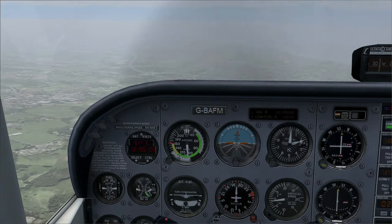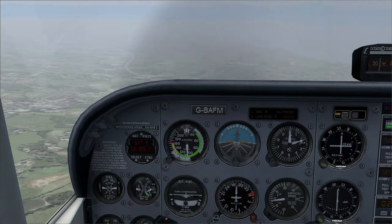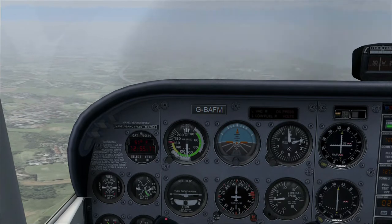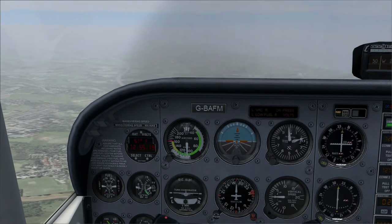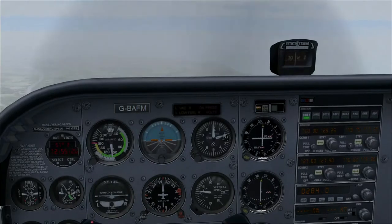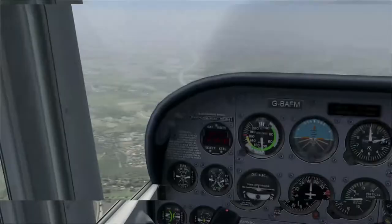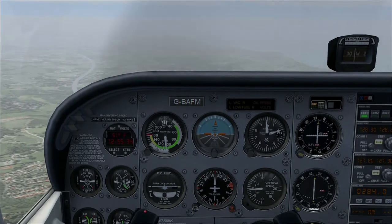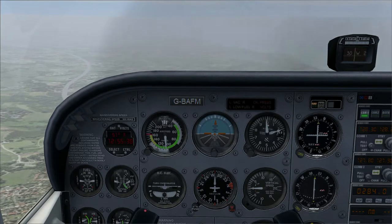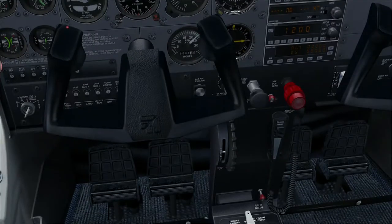When you've reached altitude, you'll be going slowly because you've been climbing. The first thing you want to do is speed up, so you put the nose down to come out of the climb and start flying level — you will speed up. That's called adjusting your attitude; the attitude is the position of the plane. Then when you've leveled off, you'll find you start to go too fast because you've got climb power on, so you have to reduce power.